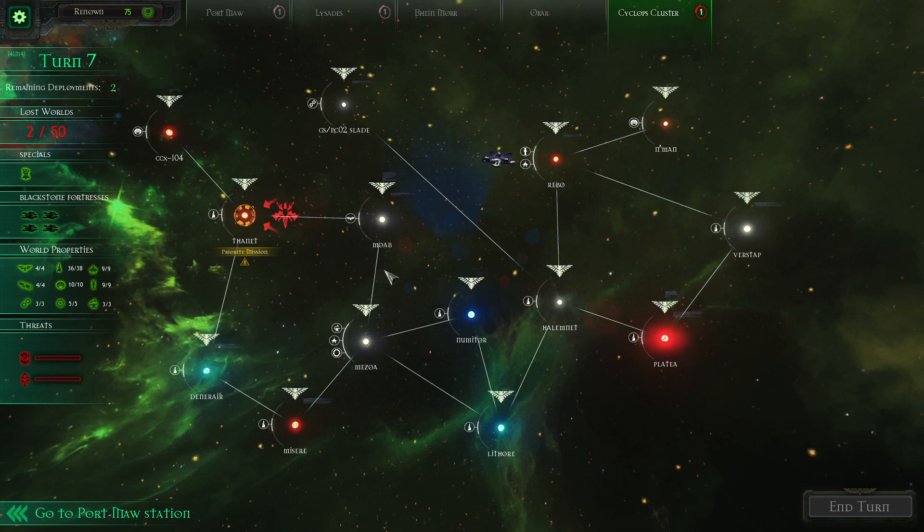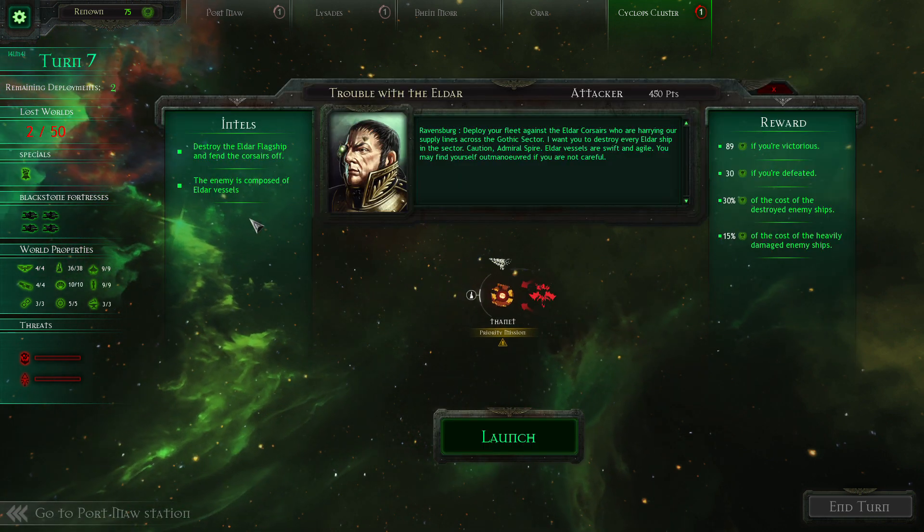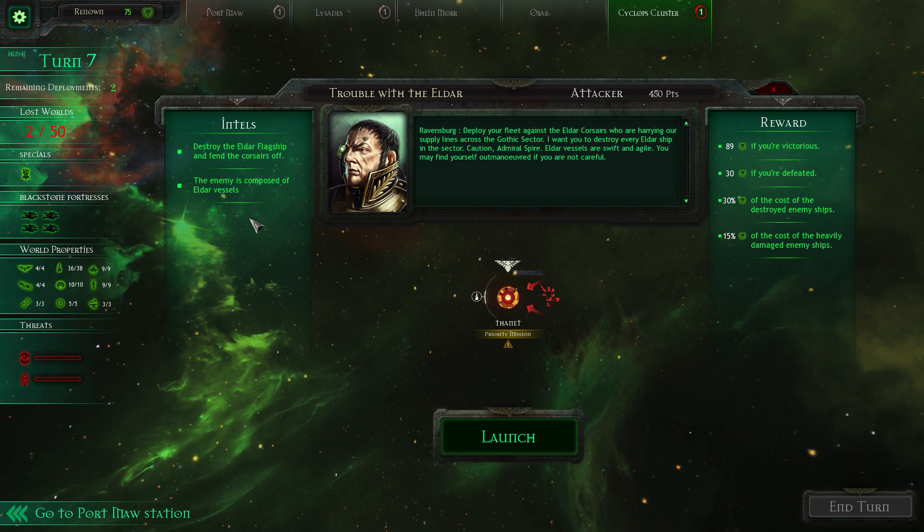We're in the Cyclops Cluster, Slope Sector, and the system under threat is the Thanet system. It's the first time fighting against the Eldar. 'Deploy your fleet against the Eldar Corsairs who are harrying our supply lines — destroy every Eldar ship in the sector. Caution, Admiral Spire: Eldar vessels are swift and agile, you may find yourself outmaneuvered if you are not careful.' It's a 450-point attacker mission, which is great — I can field more ships than the usual 300-point missions.